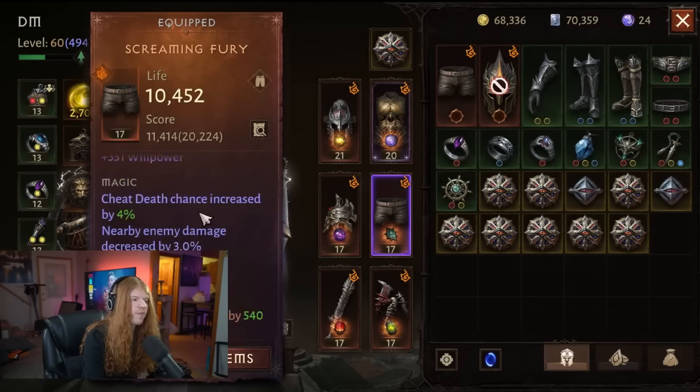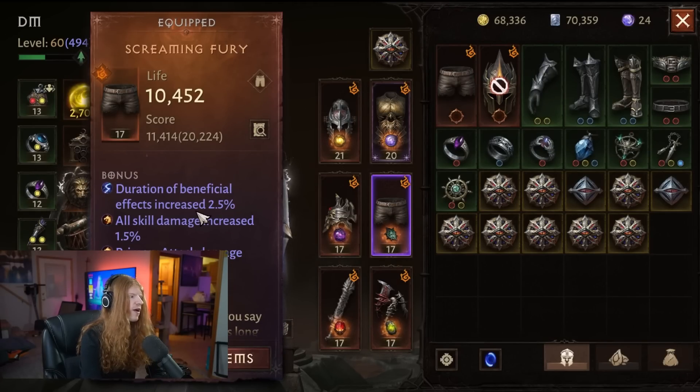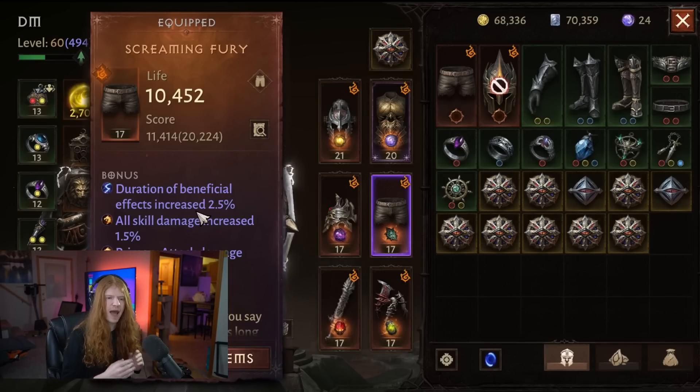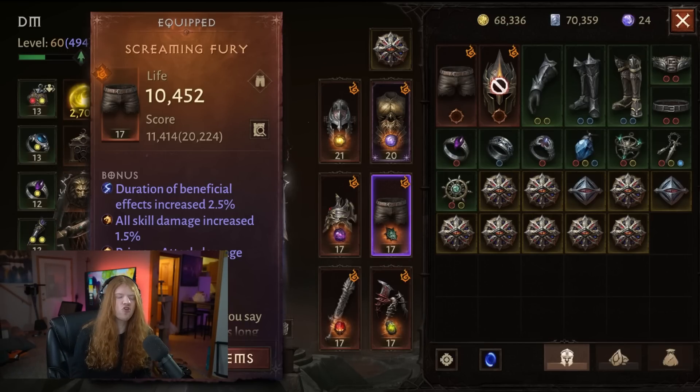The stat I'm talking about is going to be increasing your duration of beneficial effects. Beneficial effect duration increase is so important, not only because it is uncapped — meaning you are able to stack this as much as you want — but there are multiple ways to actually get this, so you can realistically increase this percentage fairly high.